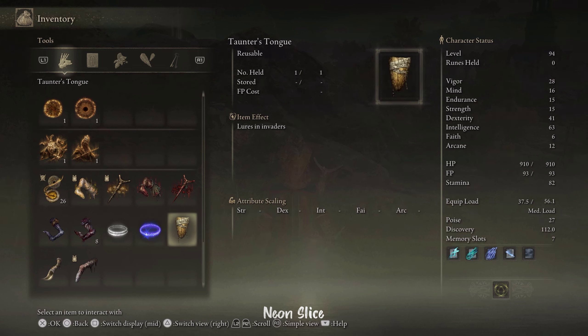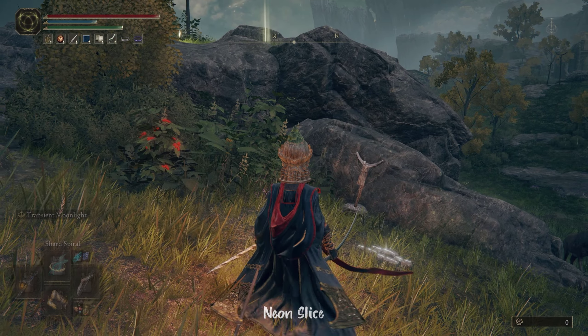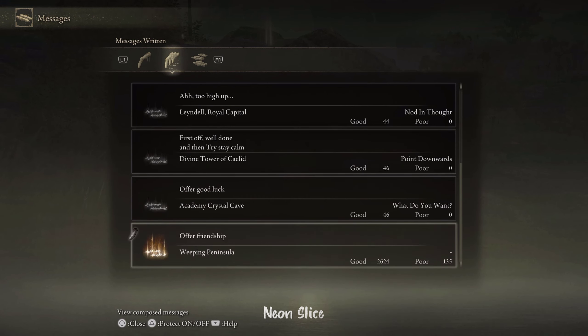You can also lure in invaders with the Taunter's Tongue, and you can write messages with the Tarnished Wisent Finger. I love writing messages, so this is one of the things I love doing in the game. Anyway, that is all. If you need any more help, feel free to leave a comment down below. I read and reply to all of my comments, and I hope you have a great time engaging in jolly cooperation. Thank you.